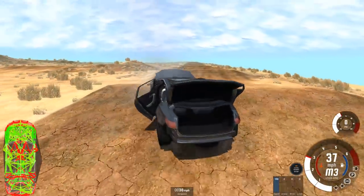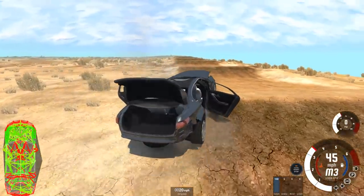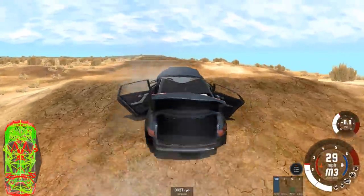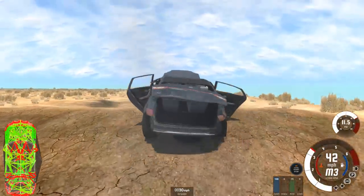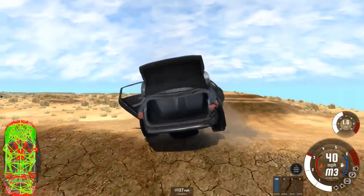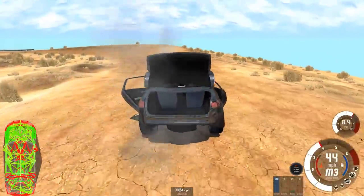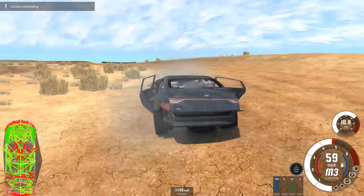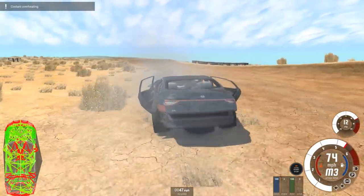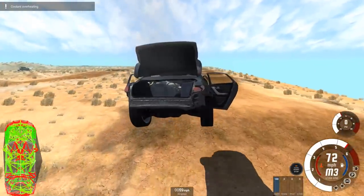We can get across there but we're so awkward on the landing that I can't then get it back into any form of control - it's just constantly bouncing. This is not as bad as it was the first time - we managed to get it a little bit more nose up across here. Oh that's a big clonk there, however we're still going. The coolant is now overheating, as slightly expected really.